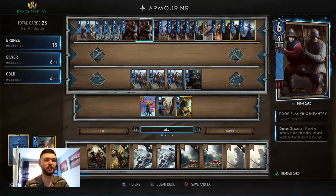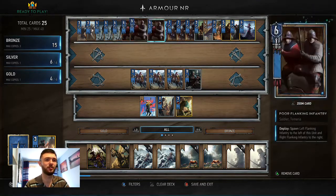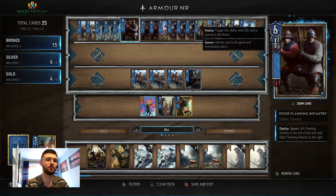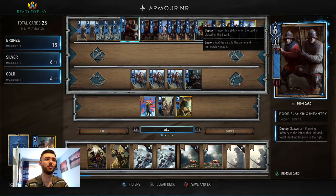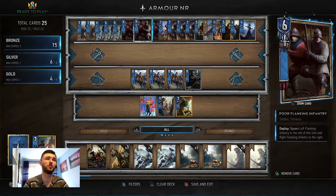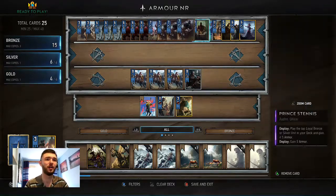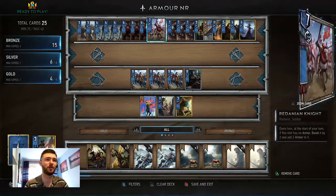You've got the Poor Flanking Infantry. These are basically just a good all-round bronze card. You get six strength and an infantry comes from each side, so that's ten strength altogether for a bronze card, which is pretty solid. And you can use the Commander's Horn on that.